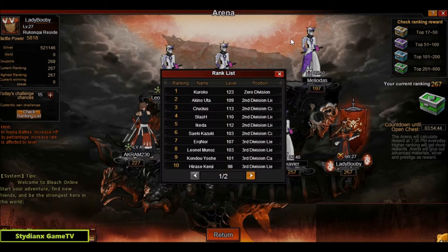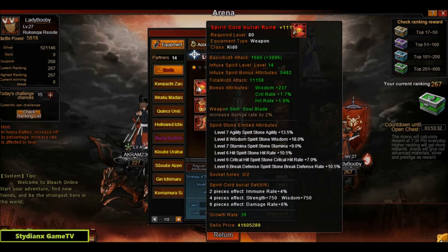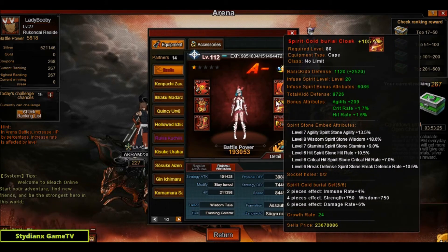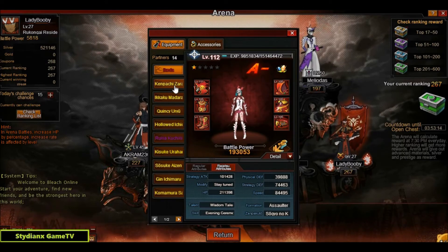The fifth ranked player — I might be butchering the name — I'll call him Aikida. He's level 112, Second Division Lieutenant. BP is 193k and speed is 84k, using the spirit forged Cold Burial set. Majority of stones is level 6 — each armor piece is socketed with three level 6 stones. Thumbs up.